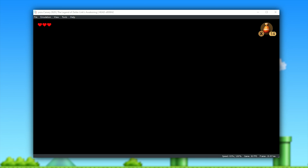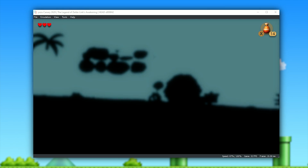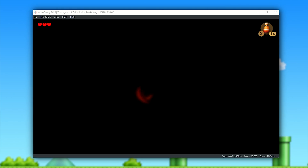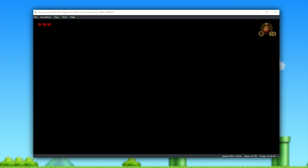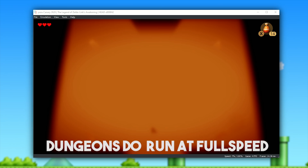Not only have we seen compatibility improvements to this emulator that have allowed Link's Awakening to boot on its day of release, we have also seen absolutely enormous performance increases to games like Pokemon Let's Go Pikachu and Eevee, and Super Mario Odyssey, which we're also going to be taking a look at in this video.